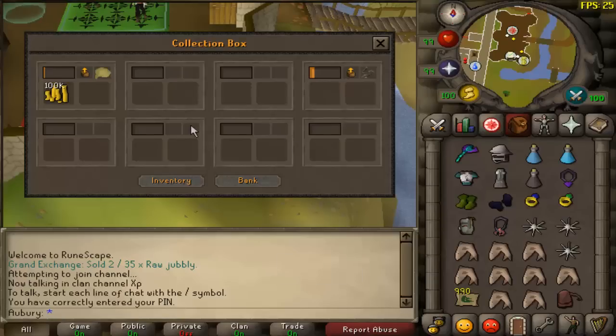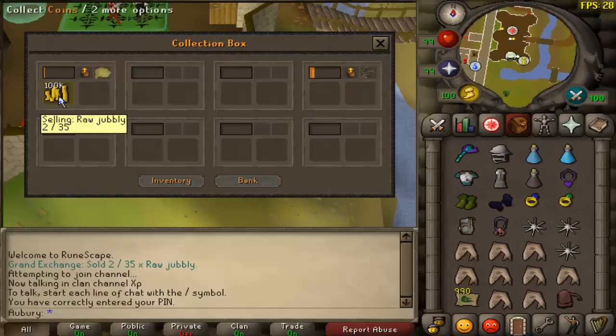If you watched the last episode where I got all those raw jubblies, I had 35 of them in total after I finished getting the satchels. I put them in for 50k each, and two of them sold overnight so far, so that's 100k from two raw jubblies — best money-making method confirmed right there.